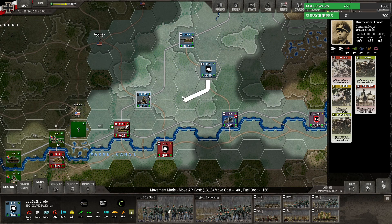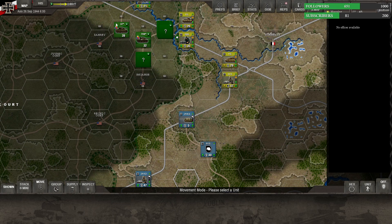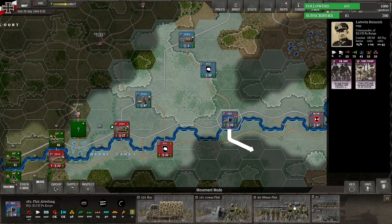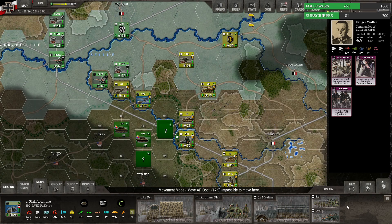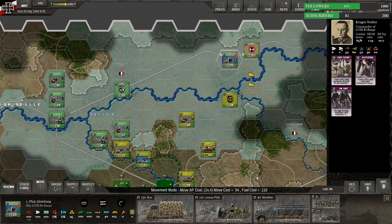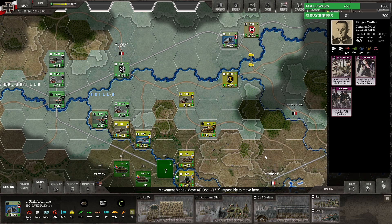If they're somewhat dug in and an enemy unit comes up and bounces into them — now, if there's a really strong armored unit, that's a problem. But if it's just some probing force, they can do some level of damage. That unit up here I thought was mostly 20 millimeter flak guns, but they do have 88s. We need to see about moving those up.